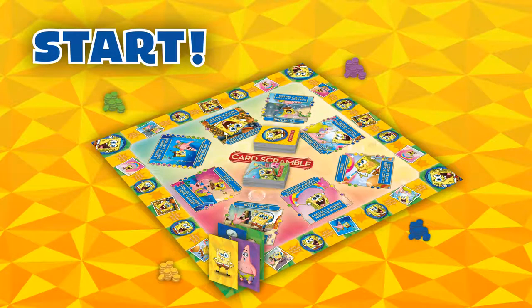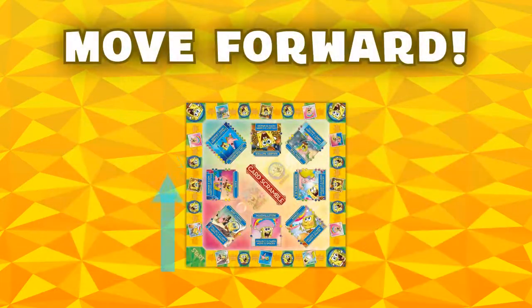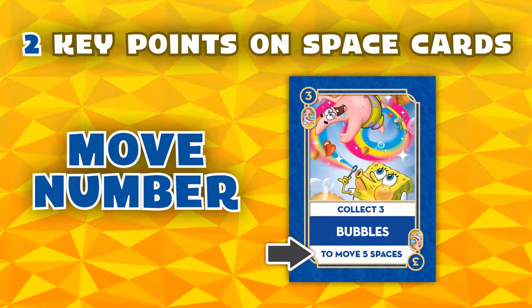Decide among all the players who will start the game. During your turn, you will want to lay down a completed space card set so that you can move forward on the board. Two key points about space cards: 1. The collect number on the corner of the space card tells you how many of that card you need to complete a set. 2. The move number on the lower part of the space card tells you how many spaces you get to move when you complete the space card set.